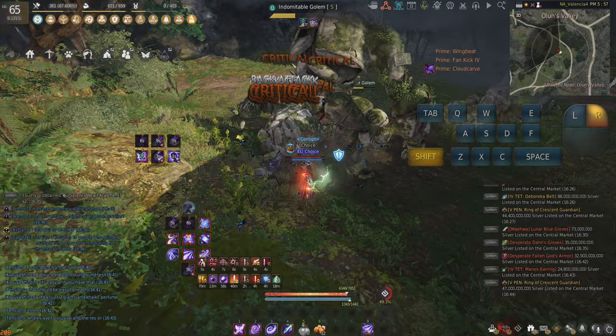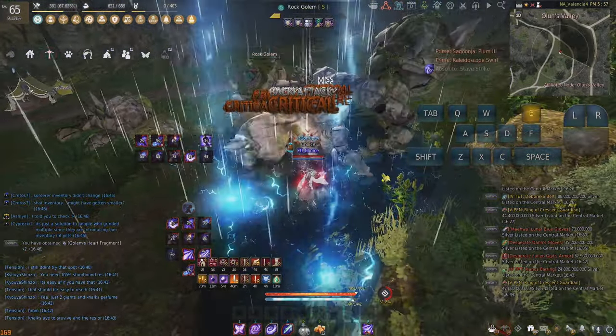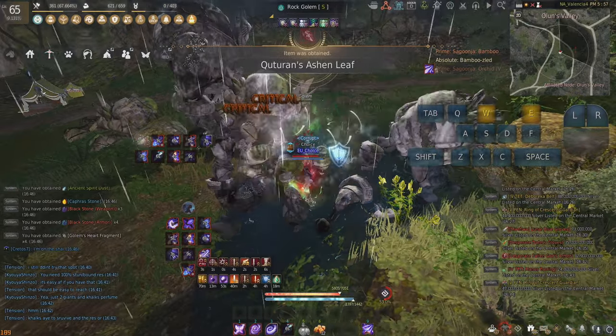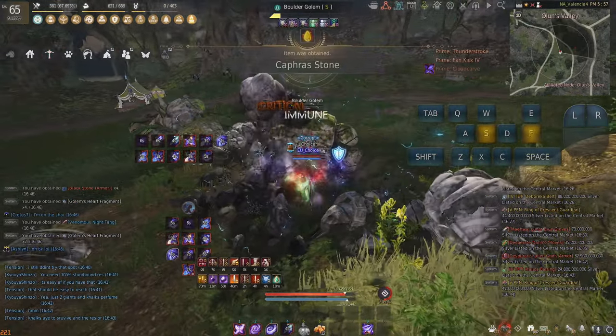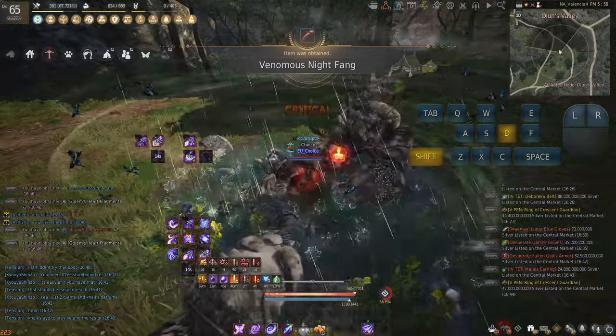We'll Wingbeat again, go into our pre-buff, we're going to go into our DPS burst number one, into our DPS burst number two, and then our pre-buff, and then Wingbeat twice, Shift-Q, end it off.